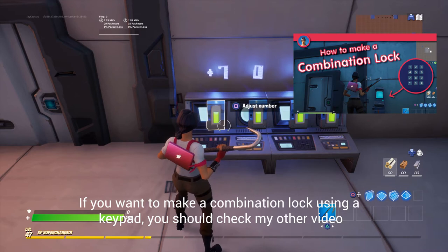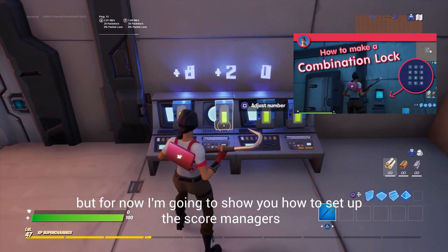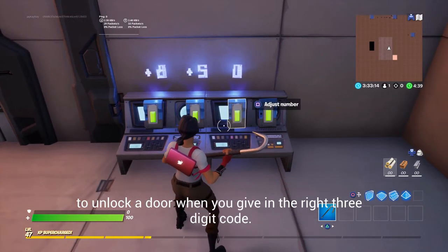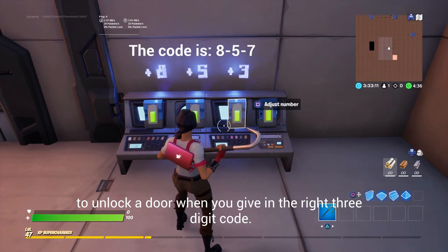If you want to make a combination lock using a keypad you should check my other video. But for now I am going to show you how to set up the score managers to unlock a door when you give in the right 3 digit code.